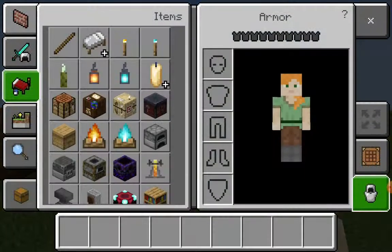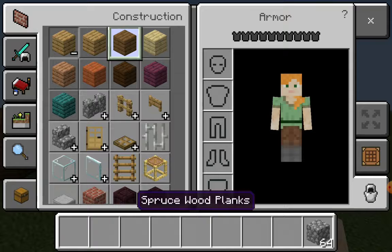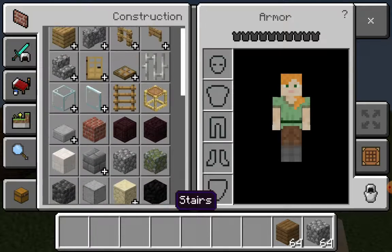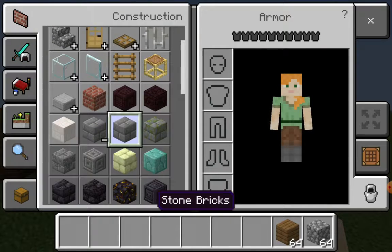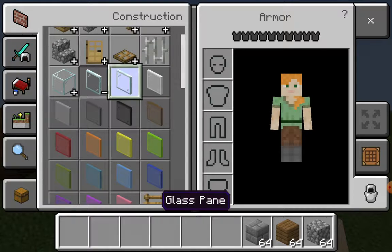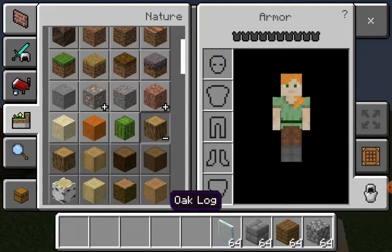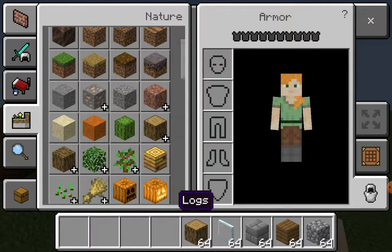So go into your inventory, get cobblestone, get spruce wood planks, get stone bricks, and go get oak logs.